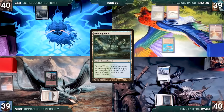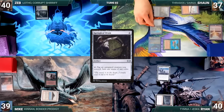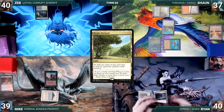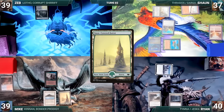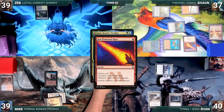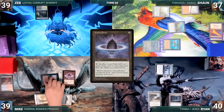Sean draws and plays a Breeding Pool untapped, paying two life. He casts his commander Thrasios, Triton Hero, then casts Springleaf Drum. Esper triggers and Ryan draws. Sean passes. Ryan draws and plays an Exotic Orchard, moves to combat, attacks Zeb with Esper Sentinel. Zeb takes it and Ryan ships the turn. Mike draws and plays a Snow-Covered Forest, then casts his commander Kinnan, Bonder Prodigy. In response, Sean casts Red Elemental Blast targeting Kinnan. Esper triggers and Ryan draws. Kinnan is countered, and Mike casts a Lotus Petal, paying for Esper. Mike passes.